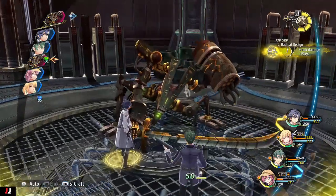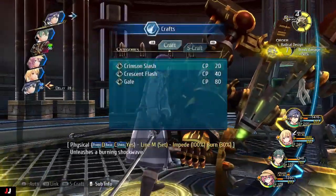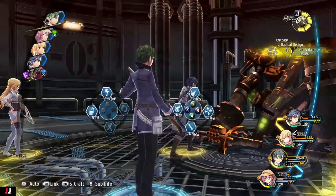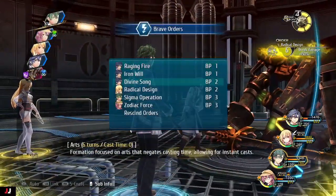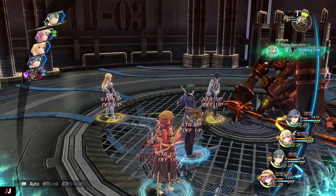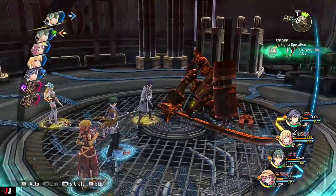We're just about getting ready to break his break meter. So we do Crescent Slash — or Flash, whatever it's called — and his break meter is broken. Now you want to use Machias' Brave Order because it will give you a lot more turns. We're going to focus on just doing combo attacks.